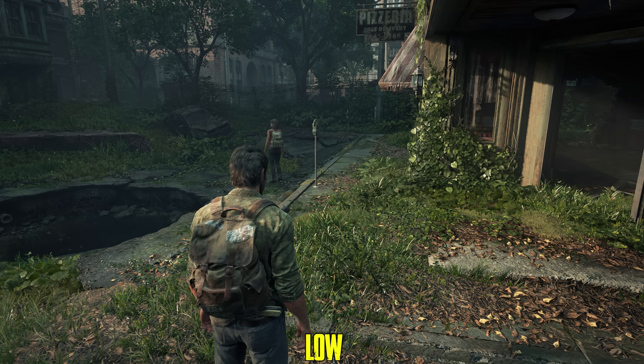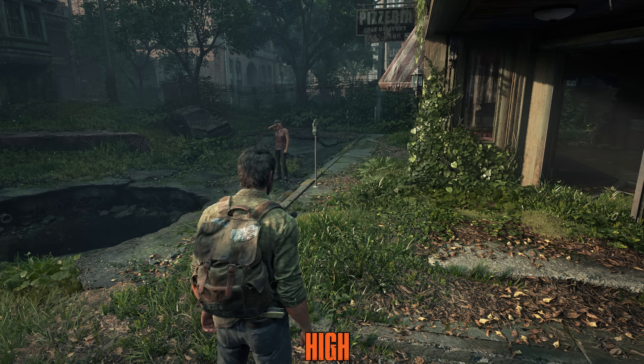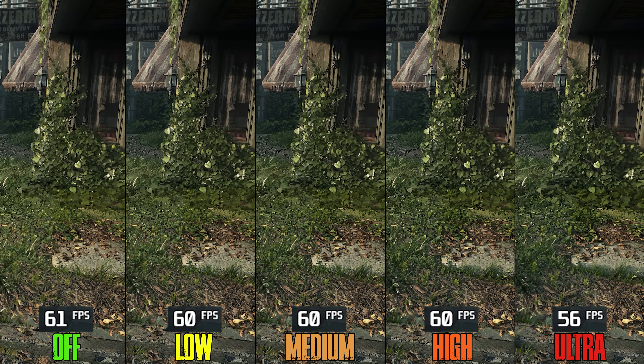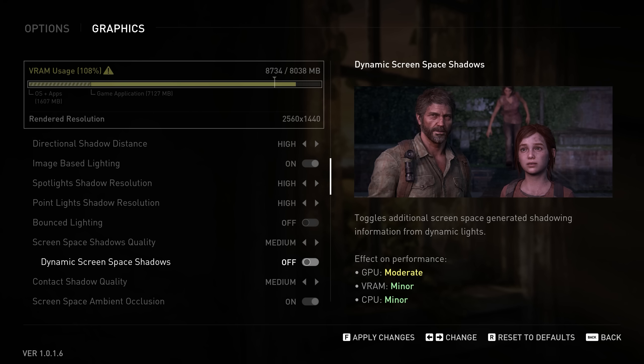Screen Space Shadows Quality enables and enhances the quality of small detail and object shadows. Going from Off to Low, Mid, and High costs around 1%, but to Ultra around 8%, so I recommend High.